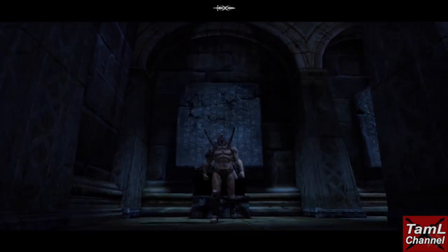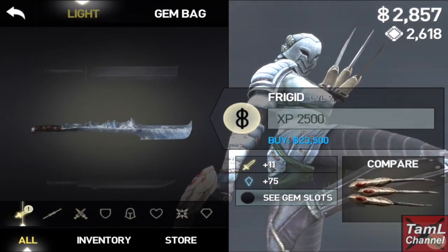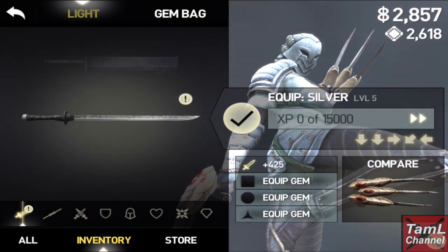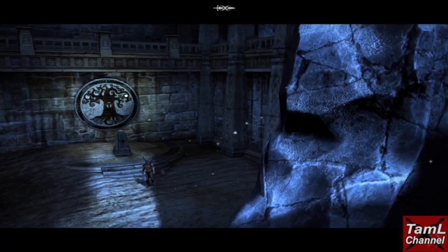In this large chest I happily got the Silver — that's a light weapon for Isa which has a high attack and importantly a square gem slot. It's very high attack, so that's really going to be helpful when I play with Isa next.